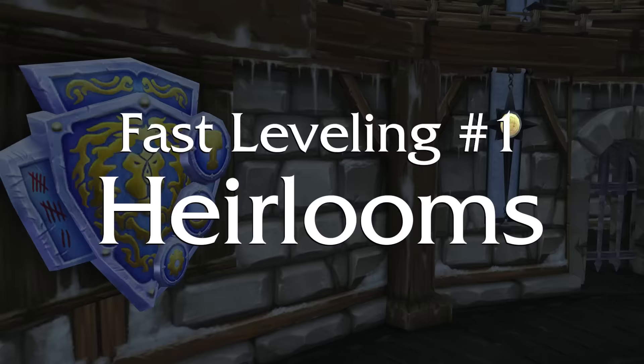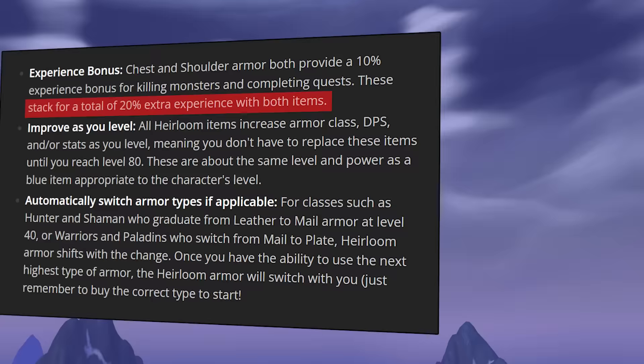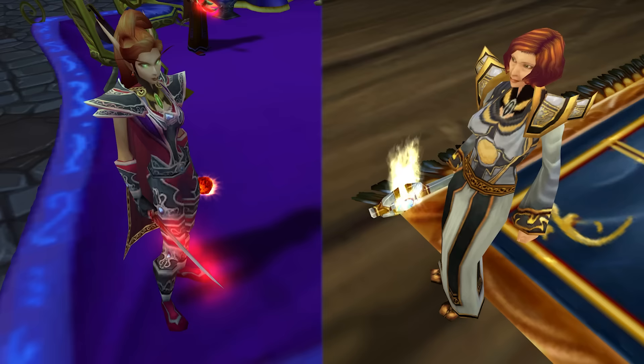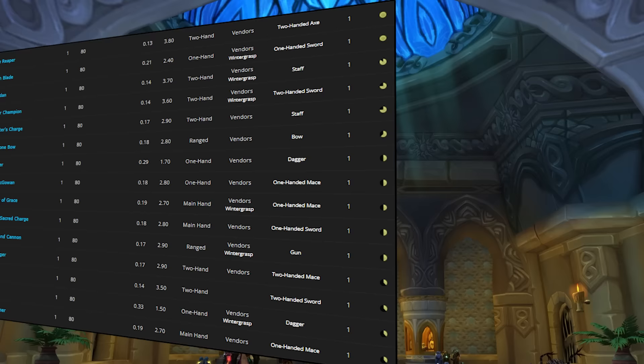The first foundational key to fast leveling is to have both the shoulder and chest heirlooms. These give 10% bonus experience each, and they're just non-negotiable. In phase 3, you can get PvE heirlooms from either the Emblems of Heroism or the Champion Seals. Alternatively, if you have a lot of Stonekeeper Shards lying around, you could turn those in for heirlooms too.